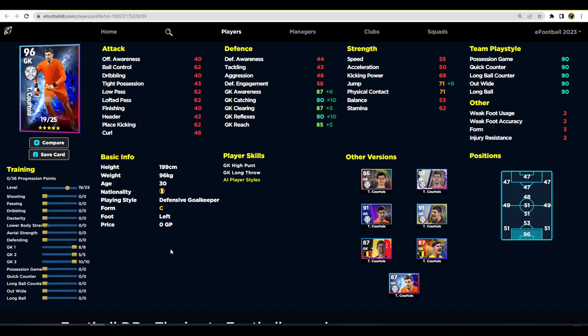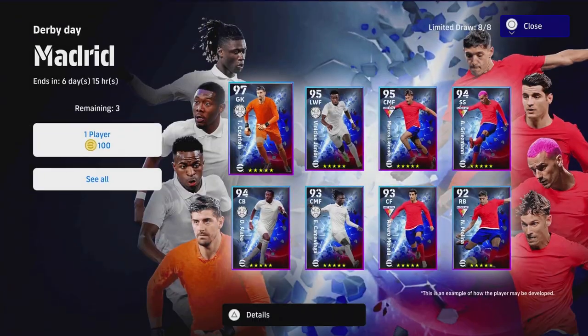That gives us 87, 90, 87, 90, and 85 with 71 as our jump. It's not a bad card. I still rate Donnarumma slightly ahead of Courtois, but this is a very decent card if you pack him and want a solid, defensive-type goalkeeper who can do long throws. Goalkeeper reflexes is the main stat — anything over 90 is significant.